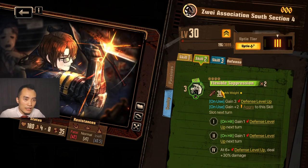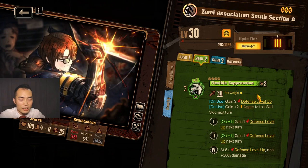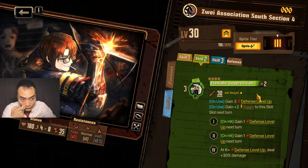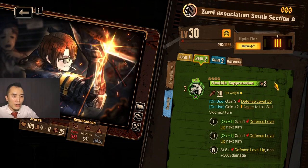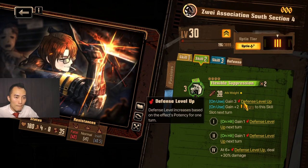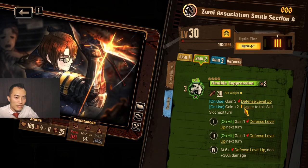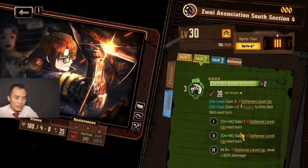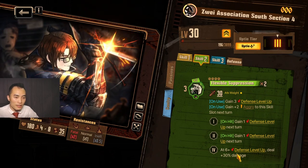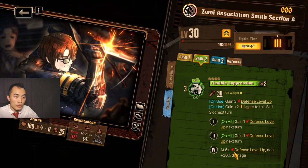Second skill is Flexible Suppression. It is a 3 base with plus 3 for 4 coins, so it can go all the way up to 15. On use gain 3 defense up, and you gain 2 aggro to this skill slot next turn. On hit gain plus 1 defense level up next turn. Second hit is the same thing. Fourth hit is at 6 plus defense level up, deal 30% more damage.